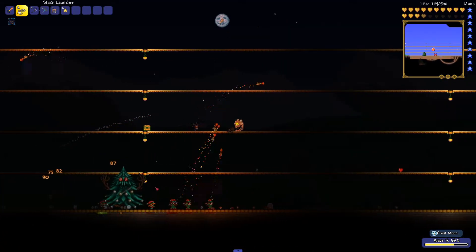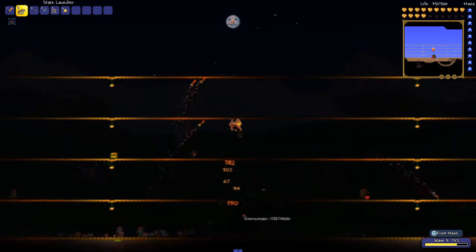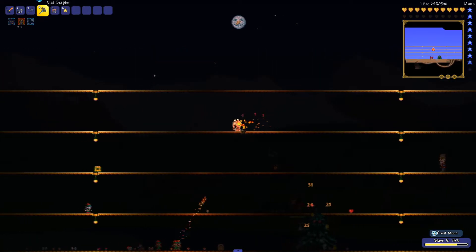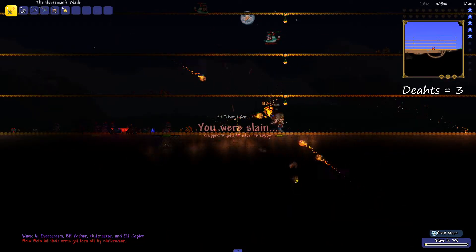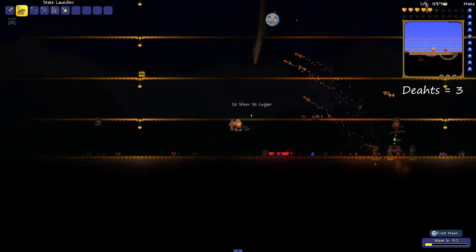I know there's another Santa boss somewhere down the road in this event, but I guess that will come later. Our main goal is to take out the Ever Scream right now without dying ourselves. Summon more ravens — bat scepter. And we died again. As you can see we're only on wave six. We're not doing too good, I really have to stay up here.